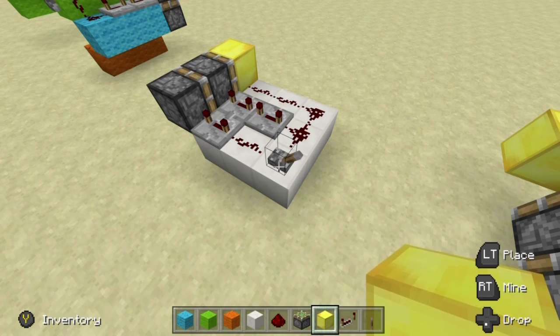Now if you are not too familiar with double piston extenders and how they work, Mumbo Jumbo did an amazing job explaining the mechanics of how all of this works. I will go ahead and provide a link in the description below to that video.